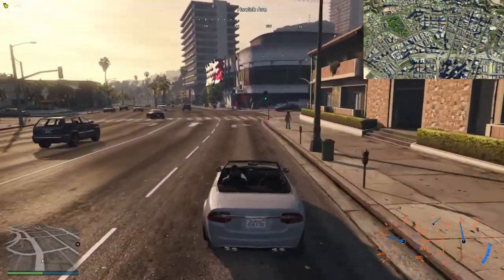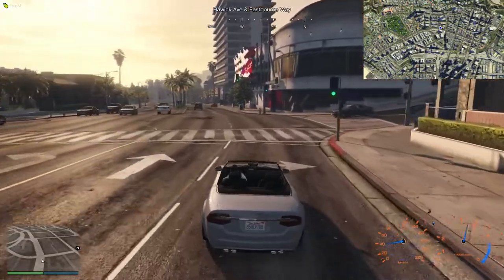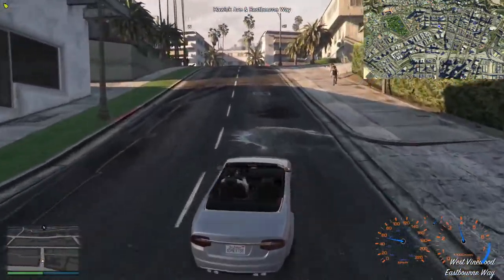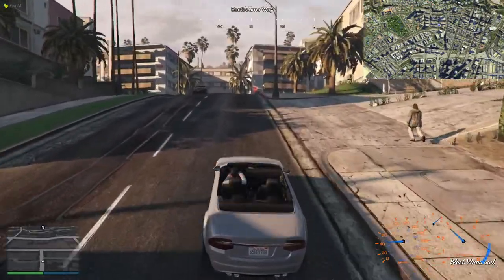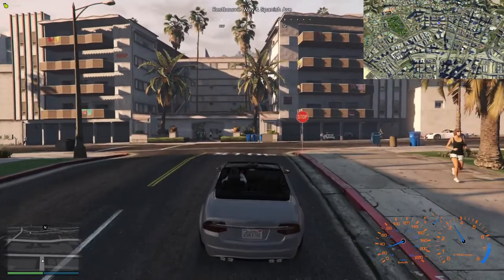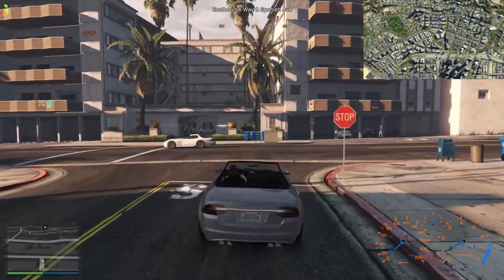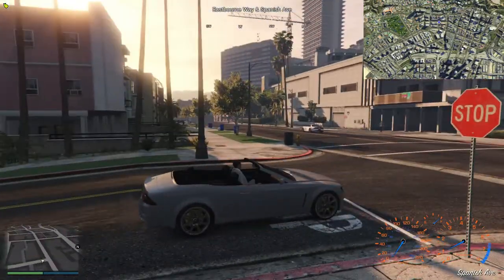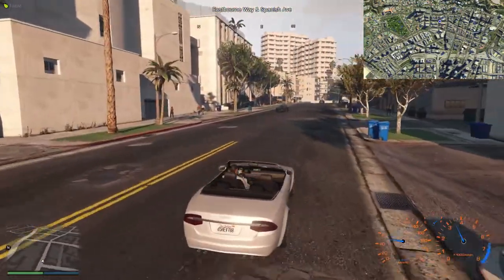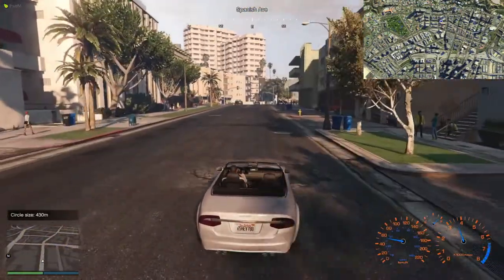With any luck, I'll be able to stay reasonably hidden for the whole time. My plan is to try and drive around obeying the traffic laws. There are a few subtleties to this game: depending on what car I drive, it affects the speed the circle shrinks at. I could take that Banshee sports car over there — that's perfectly legitimate, I'm allowed to do that. But if I do, the circle will start to shrink at an incredibly slow speed.